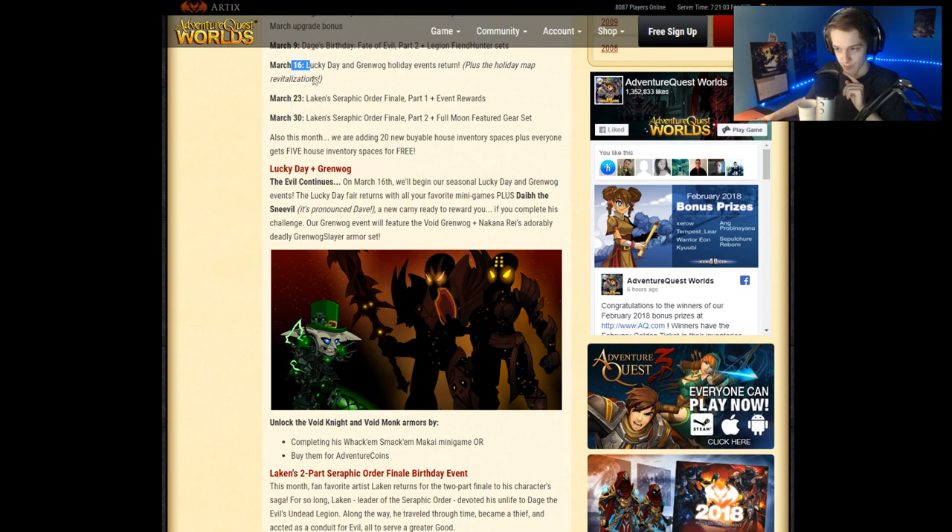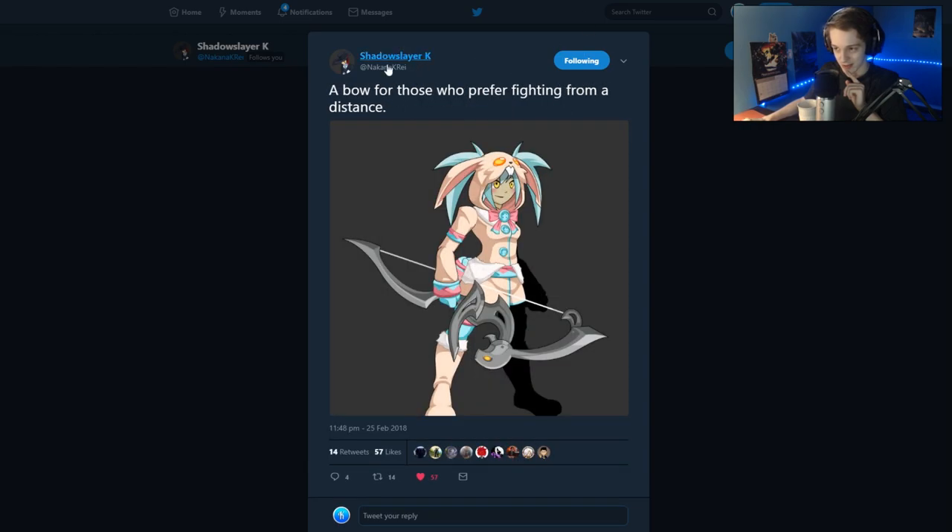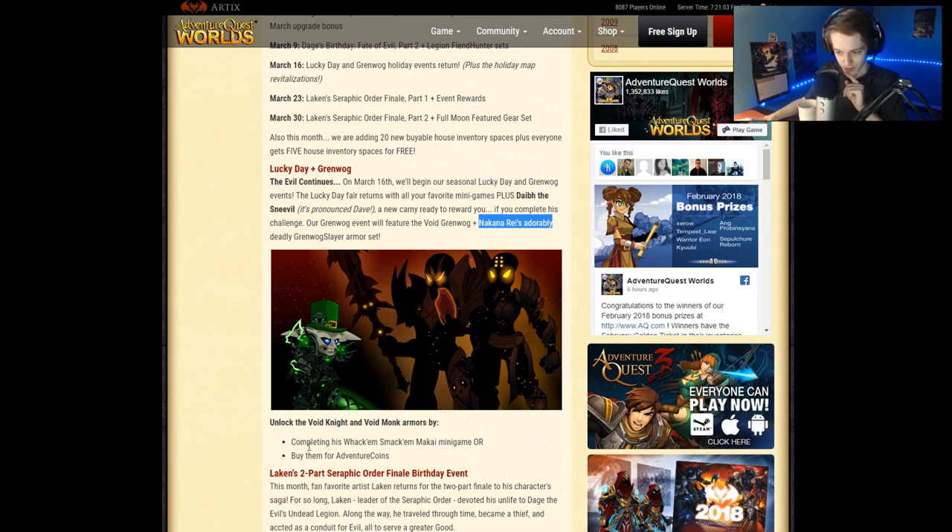March 16th — so they're releasing a set from Shadow Slayer. I think this set has a sword that looks badass animated. There's going to be a Complete Whack'em Smack'em Mack High Mini Game, or Venture Coins, for the Void Knight and Void Monk Armors — those will be available. There's also a cape in his hand — that's a cape, not a weapon. They do have weapon versions of the cape, but there's probably going to be a cape version selling for 2K to 2.5K ACs also.